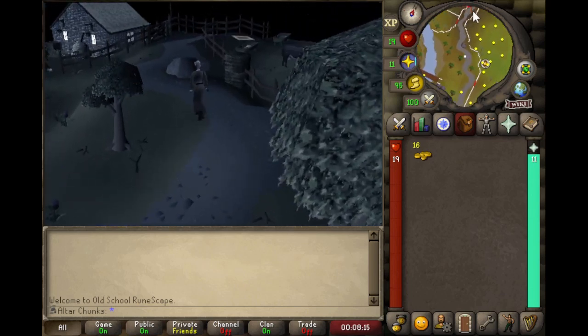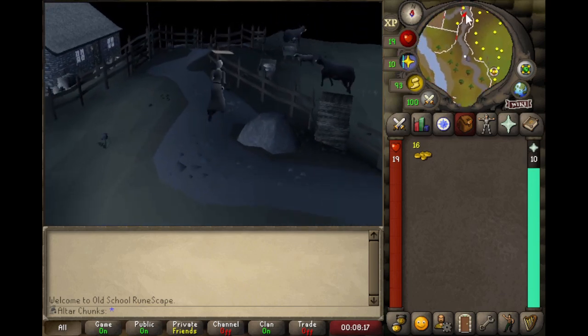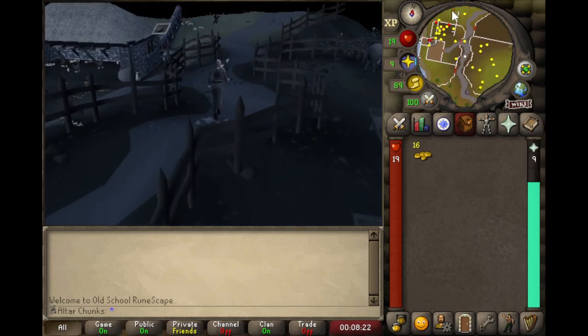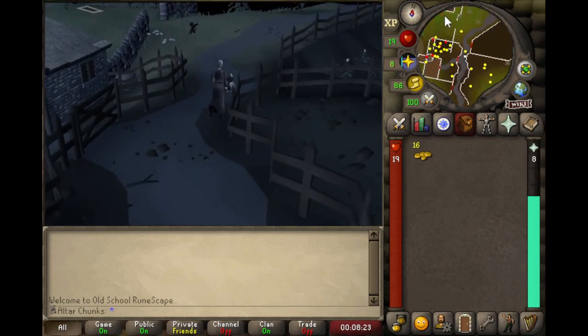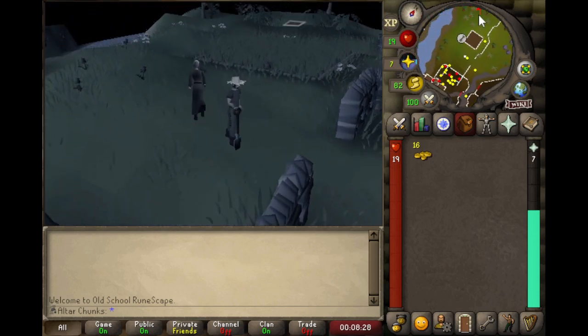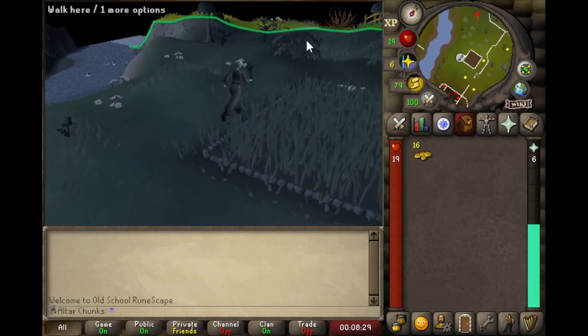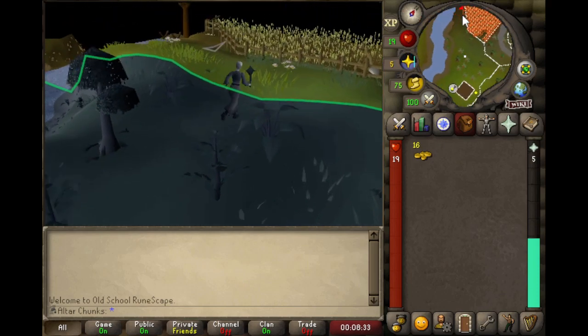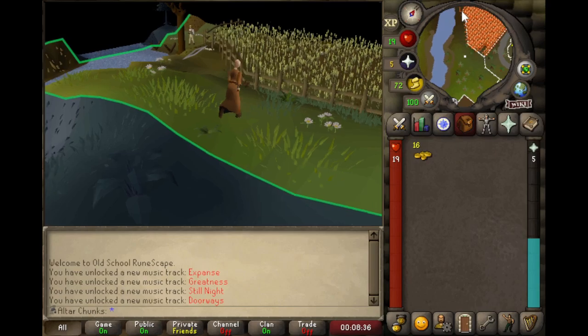Once I get a hold of the robes, I don't think there's anything else I need to do in Varrock right now. I think I'll just head straight for the Enclave — it'll be a really easy run since I know I can make it through at least one chunk with these prayer points as it is. The priest robes will hopefully let me get through maybe two, two and a half. It just depends on my prayer level at the time. Nice, safe, and easy trip.